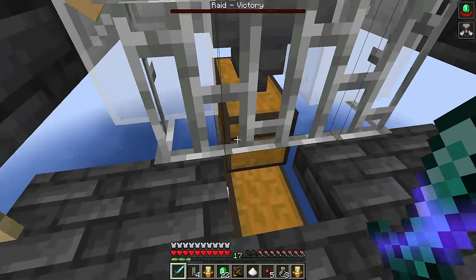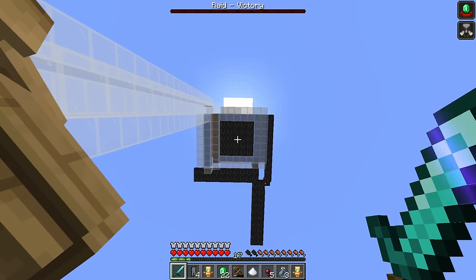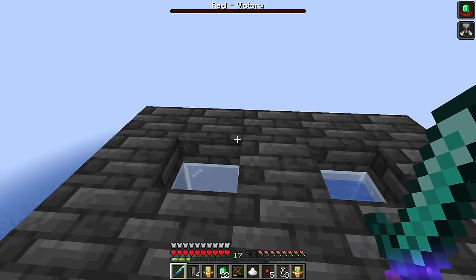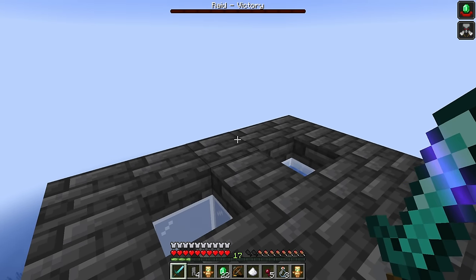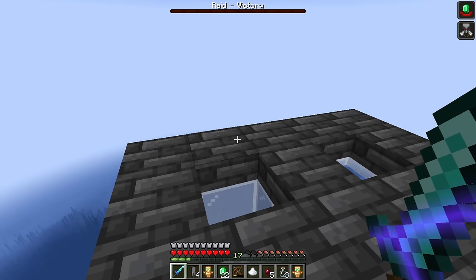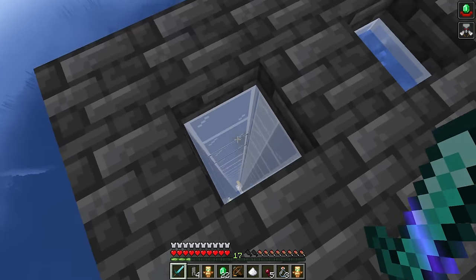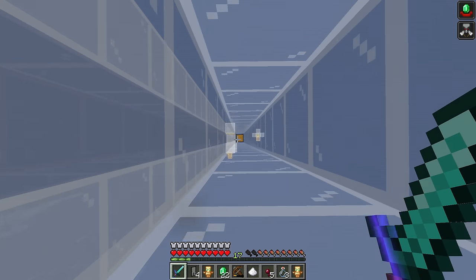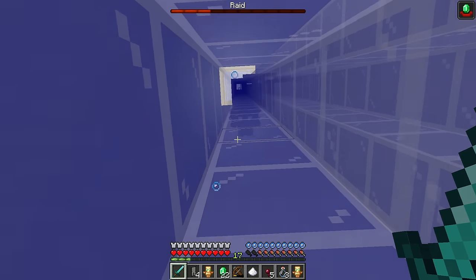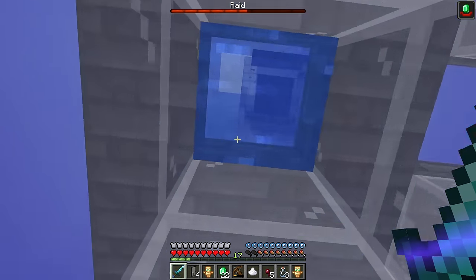Make sure you've got a good sword — sharpness, looting, mending, and sweeping edge are all really good. A few clicks and everything dies. All of the drops go into the hopper and then into the chests underneath — you can expand that storage if you want. Then the water removes itself from the platform, the raid bar says 'raid victory,' and once the bar disappears we can jump down. We get the hero of the village effect which gives us gifts near villagers. Then we drop down to the chest and the raid starts immediately, so we just continue this cycle over and over again.